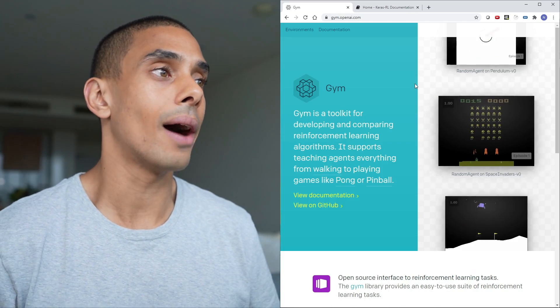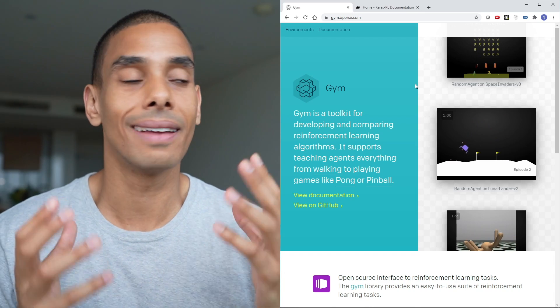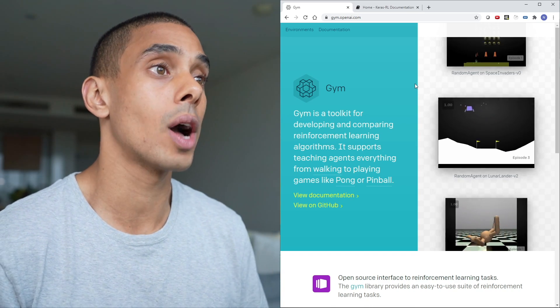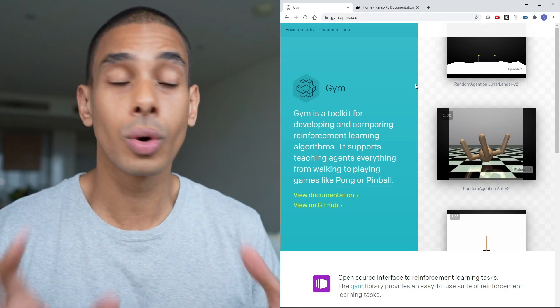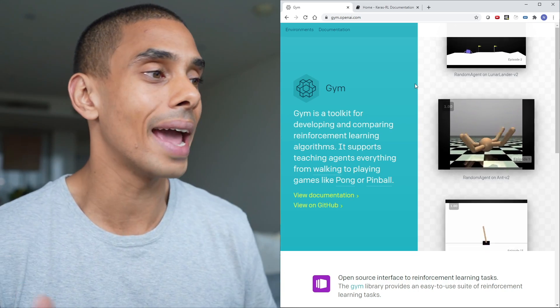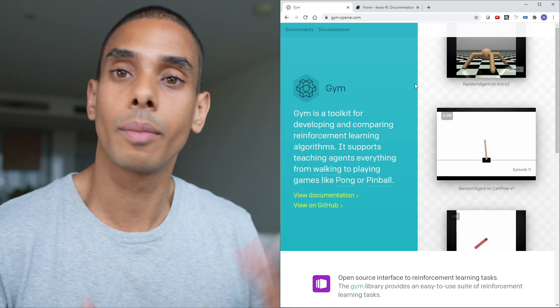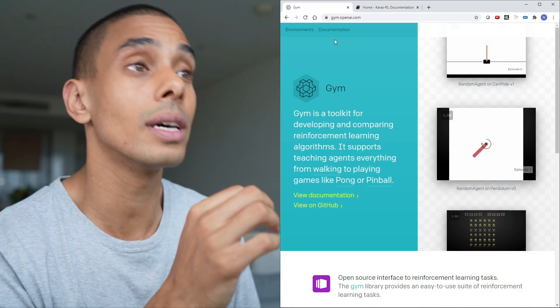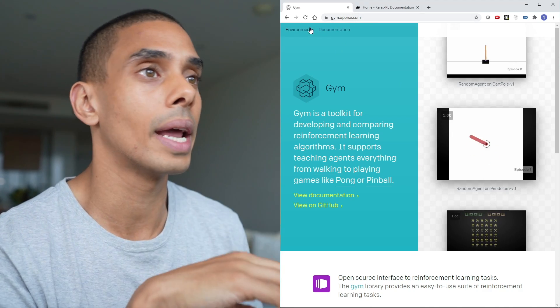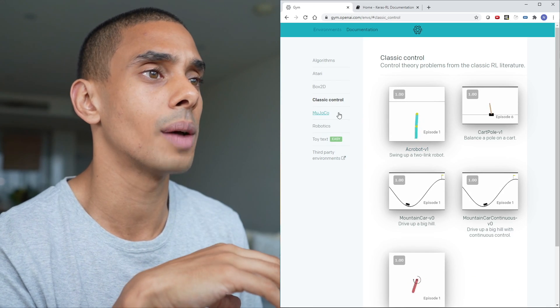In order to build our AI and specifically our reinforcement learning model, we're going to first need an environment. The environment we're going to be using is OpenAI Gym. OpenAI Gym is a toolkit built by OpenAI that gives us a whole bunch of different environments that we can begin to play with using Python machine learning and reinforcement learning. If you want to take a look at this yourself, you can go to gym.openai.com and select environments — there's a whole heap of different types.